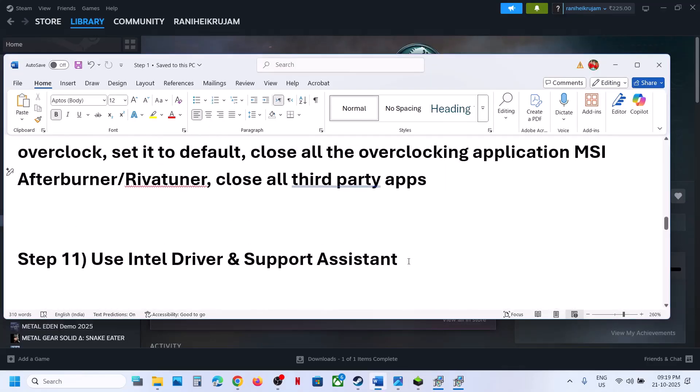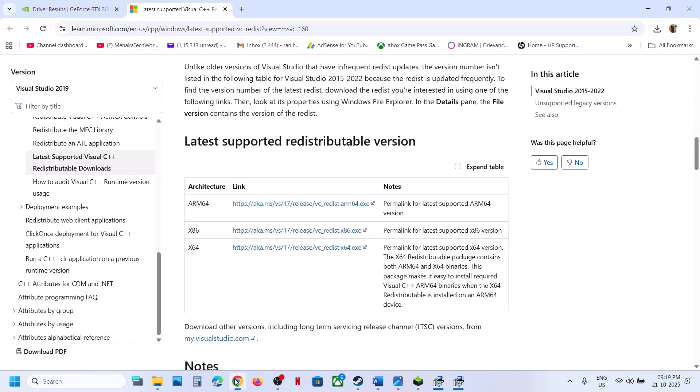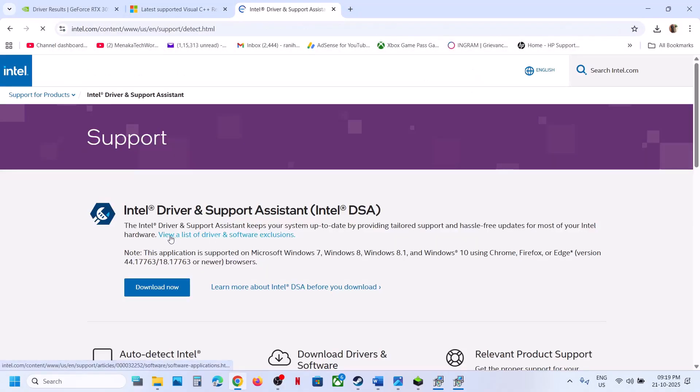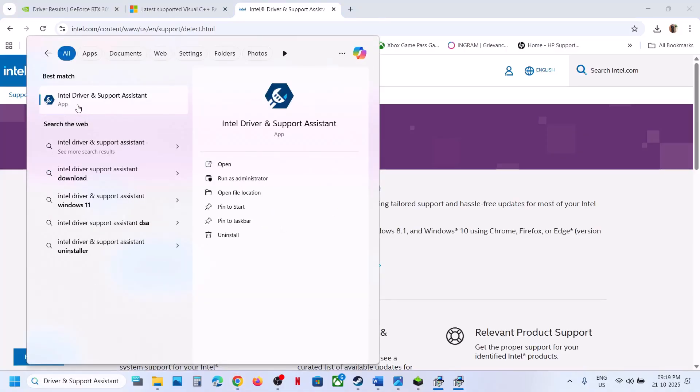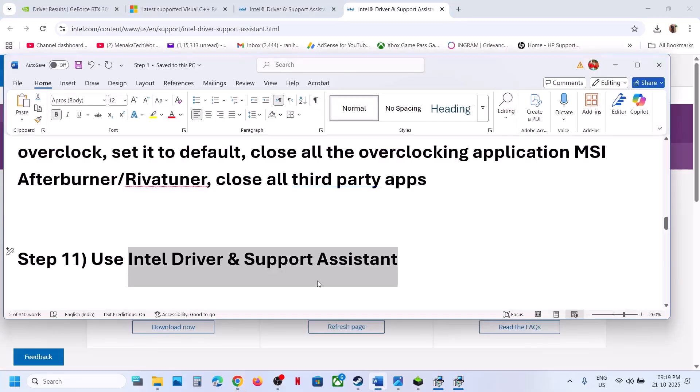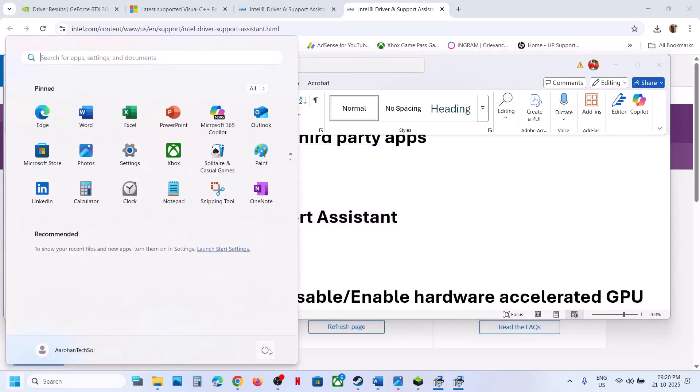The next step is to use Intel Driver and Support Assistant. If you don't have it installed, download and install it from the Intel website. Launch the Intel Driver and Support Assistant — it will scan your computer, and if there are any updates available it will show a Download or Install option. Download and install any updates, then restart your computer and check.